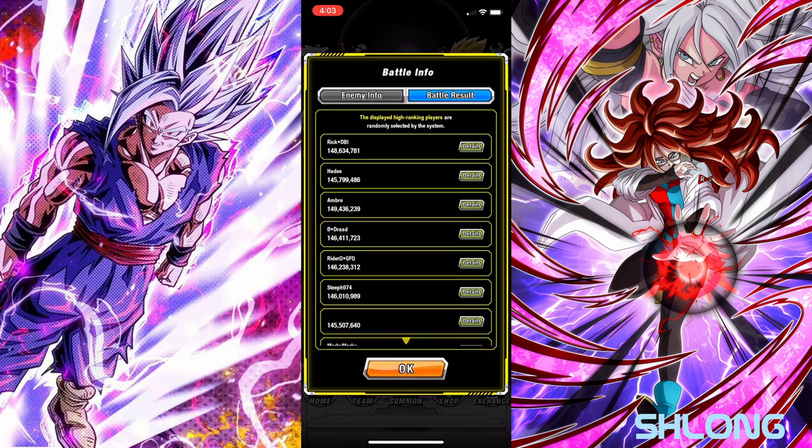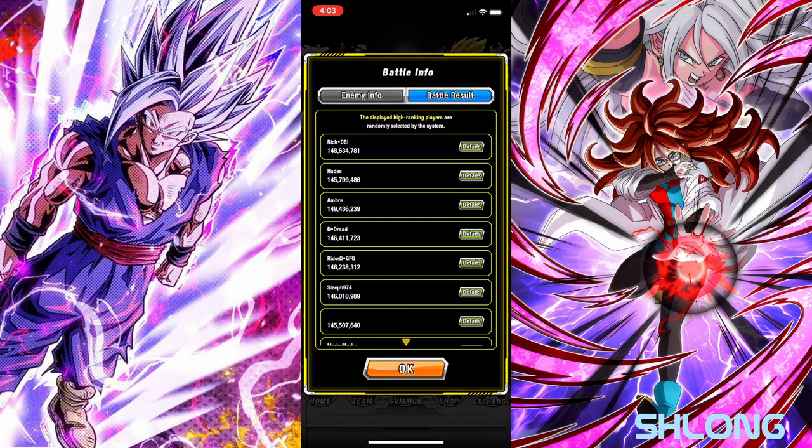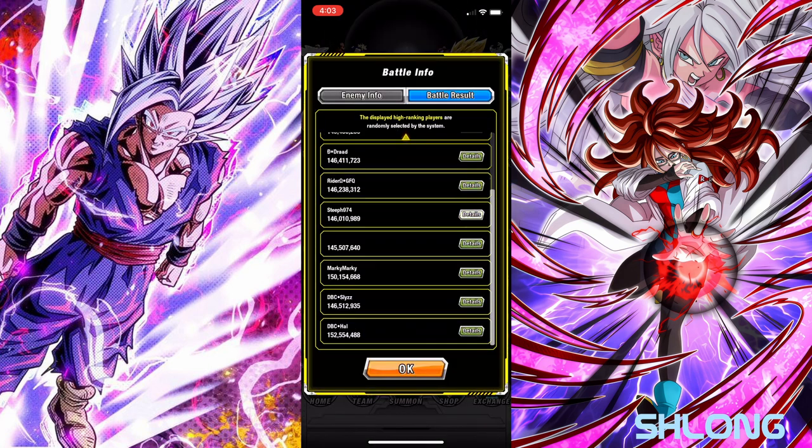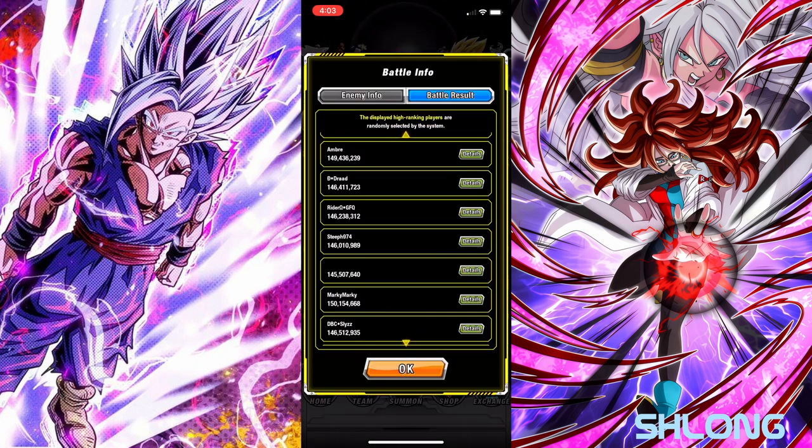You want to bring Super Trunks and Perfect Cell if you have them. The LR Trunks is probably the best attacker, the STR Super Trunks is the best linker, and the INT LR Cell is the best extreme linker.